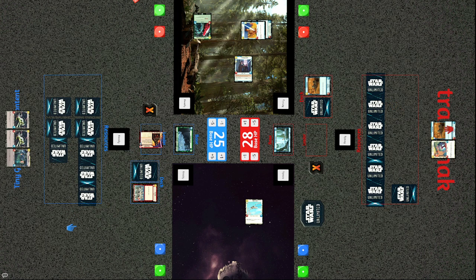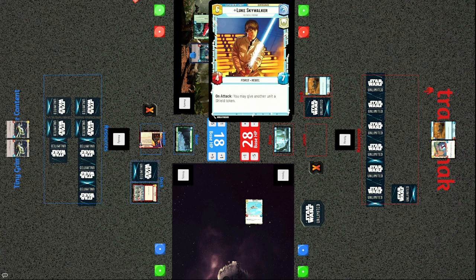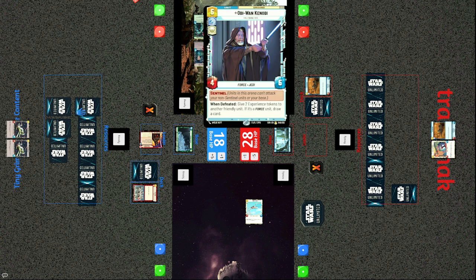Tiny uses Vader's ability to ping the shield off Luke and deal one damage to the base. Luke swings into the base hitting it for seven damage and putting a shield token on Obi-Wan — Luke's ability when on the field: on attack you may give another unit a shield. Obi-Wan Kenobi, a powerful sentinel unit, now has a shield to absorb that first attack or instance of damage.